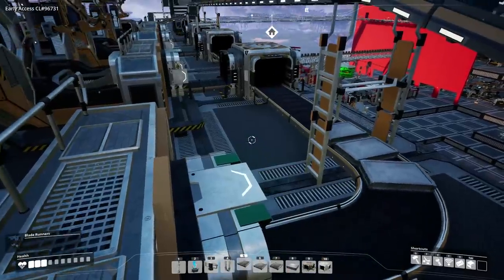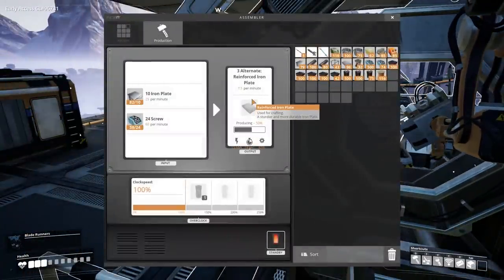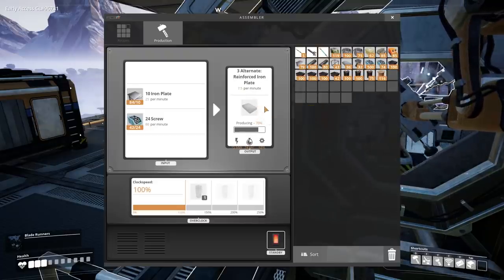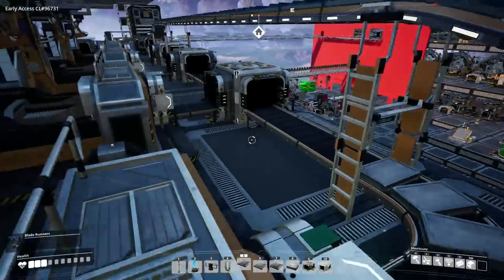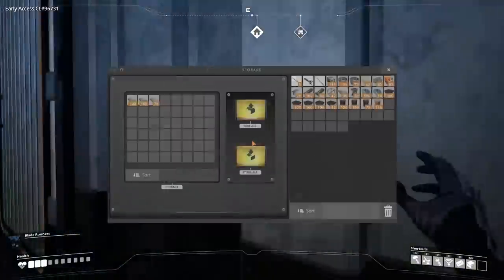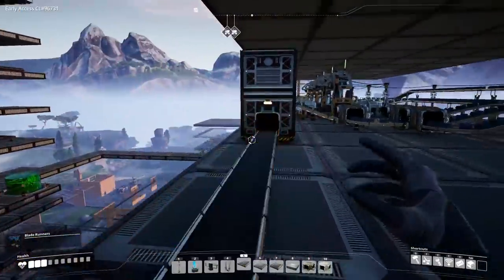Everything's running just fine. It makes me wonder how this machine makes half a plate — it's 7.5 per minute. What it seems to do is output a load of 3 at a time, and it just kind of works out to 7.5 per minute. Really weird timing, but it works. Things are rocking, things are rolling — just need to hook this up to the next line and we're up to the modular frames.